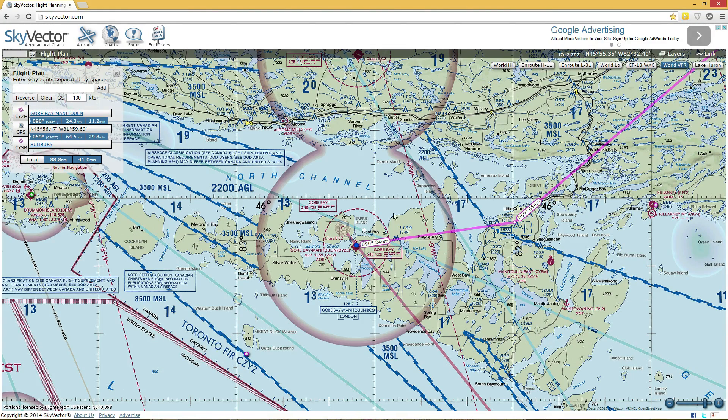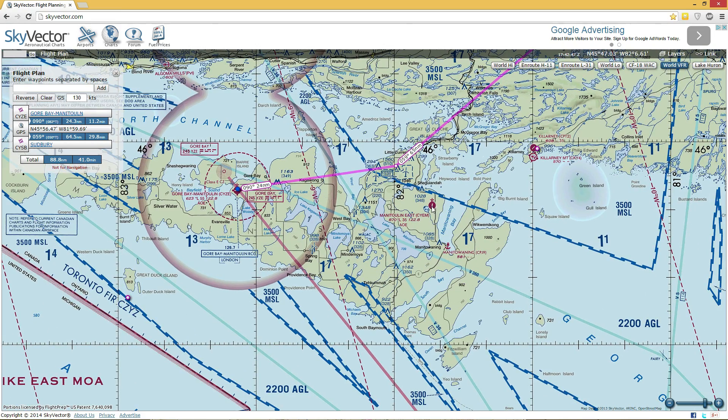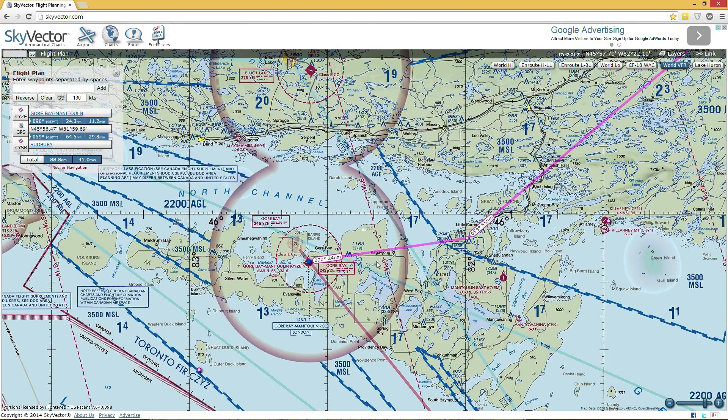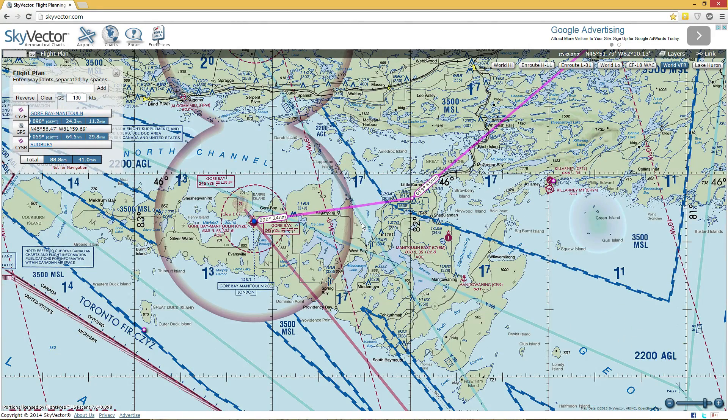We're going to start in Gore Bay, which is actually not a place I go to quite as often. It's got a population of about 800 people, and it's got an airport. There's another airport — the Manitoulin Eastern Airport — but I figured I'd start in Gore Bay.